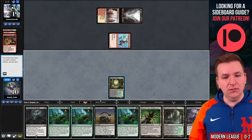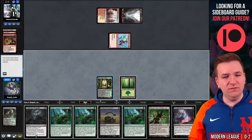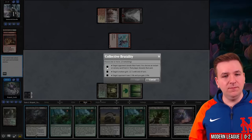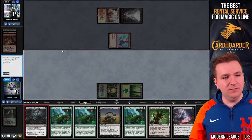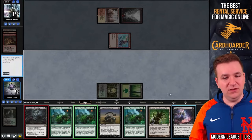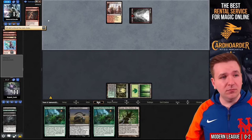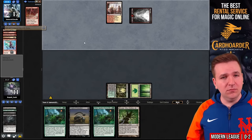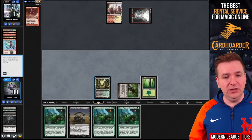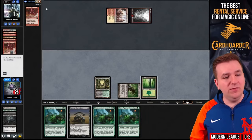They suspend Rift Bolt and pass with two cards in hand. We do not draw untapped land number three, so we'll play Boseiju and pass. They Lightning Bolt me — I go to eight. Rift Bolt will put me to five. How we win this game is if our opponent just draws lands in a row. There's a Goblin Guide — the guide is going to attack. I'm going to Surgical my own Slime Against Humanity, improving my odds of hitting a land that doesn't deal me damage.